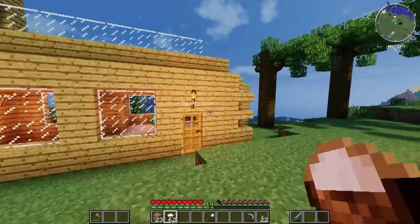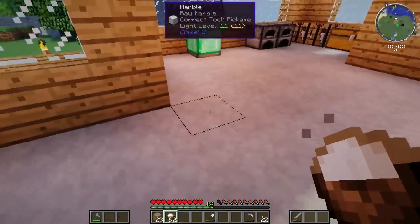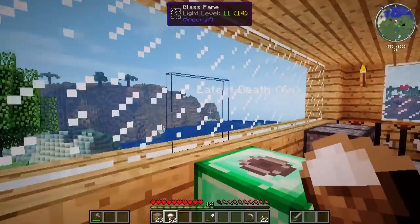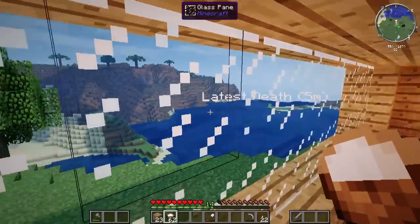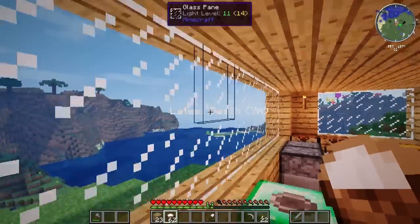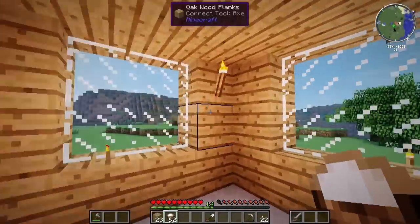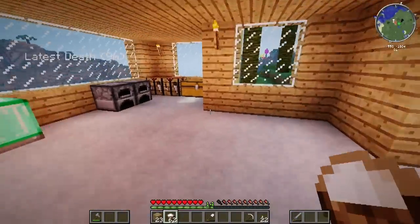This is exactly where I was last episode, where I had a little impromptu home. If we go inside, we have marble flooring. My favorite part is this back window — you can kind of see out over into this little ocean-lake thing. I'm pretty happy about it. I'm going to make a second story probably with a staircase over here.